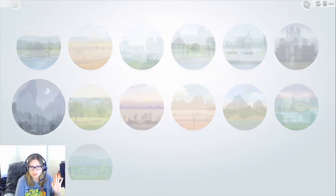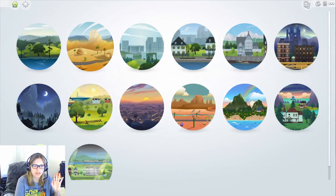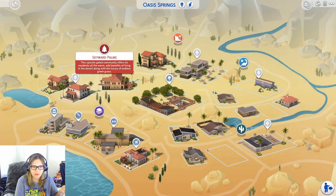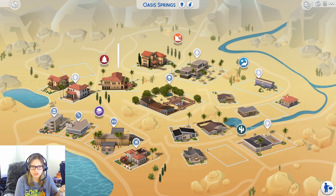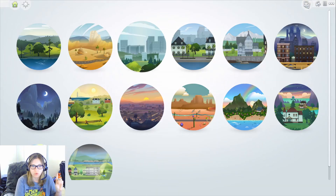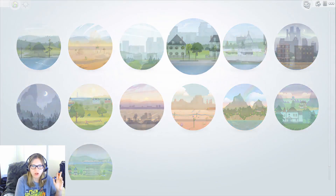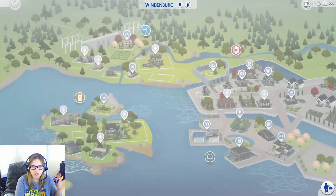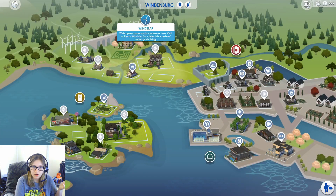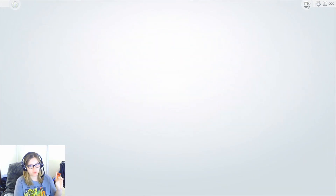Forgotten Hollow - okay, not every world, I lied. Almost every world has been changed so that they have these bios, these little areas. It's such a cute touch. Newcrest has it. I'm assuming it must be all of the ones that are not DLC-based, yeah, because Magnolia Promenade doesn't have it. Windenburg has it, so almost - does Sulani have it?